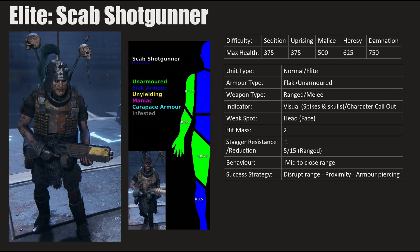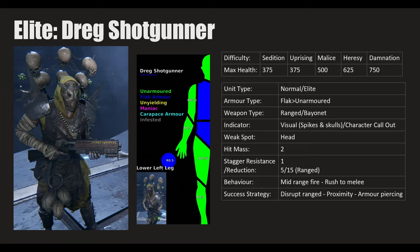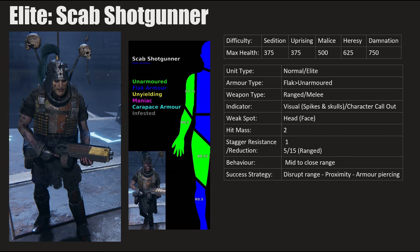The Scab and Dreg Shotgunners share the same health values despite being different factions. Both are flak and unarmored with ranged and melee abilities. Their best visual indicator is the spikes — you'll notice their silhouette compared to lower-class minions. Success strategy is consistent: disrupt range, use proximity, and bring armor piercing. They have shotguns at range and melee weapons up close. Don't let them shoot you — shoot first, or get close enough that they pull out their melee weapons.